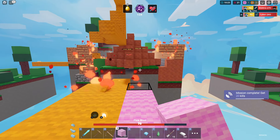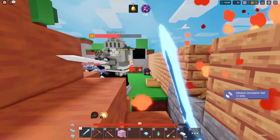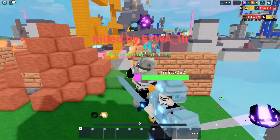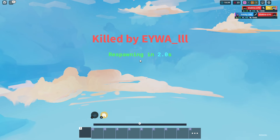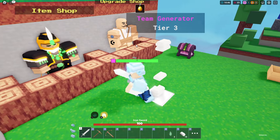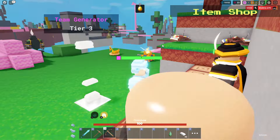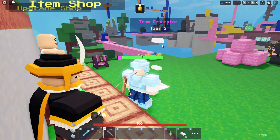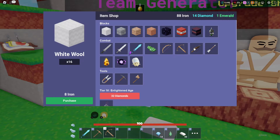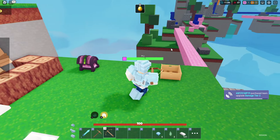With a tier three generator, even if I die it's easy to re-get all my stuff — not like Rage Blade where dying really hurts. Where's my team? Let's fight. This kit is broken! I need a better pickaxe. I knocked off but I have three emeralds — buying the ice sword back right away.